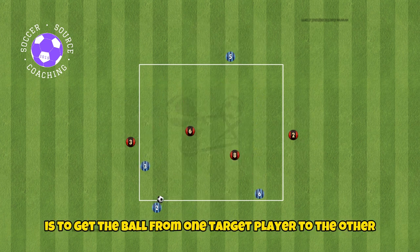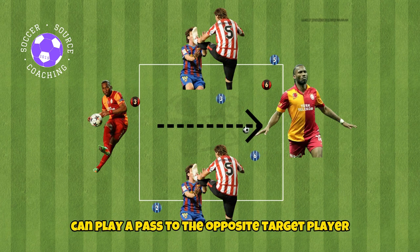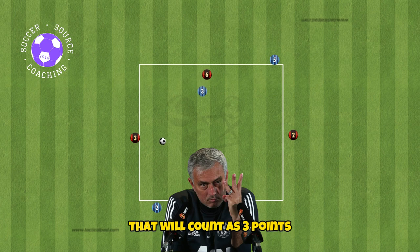The goal for the two players in the middle is to get the ball from one target player to the other for one point. But because the focus is on playing direct, there's a rule where if a target player can play a pass to the opposite target player that splits the defenders in the middle, that will count as 3 points.